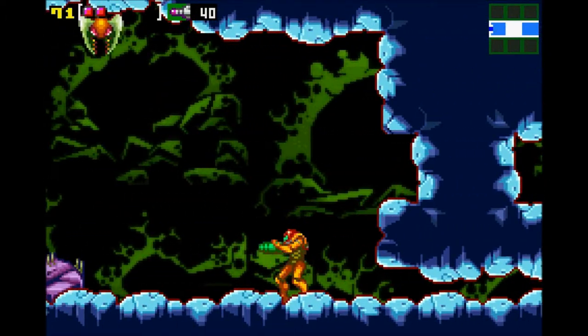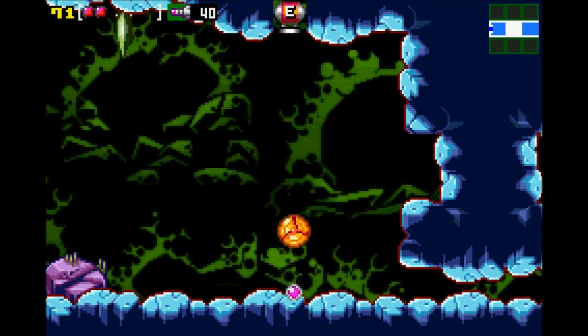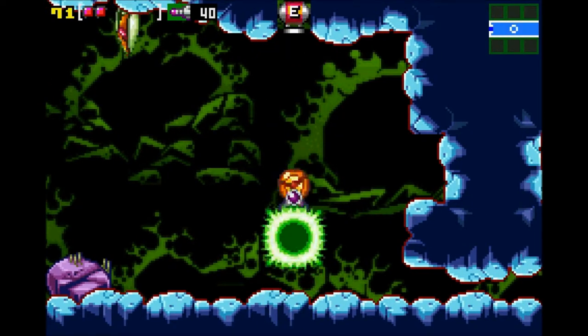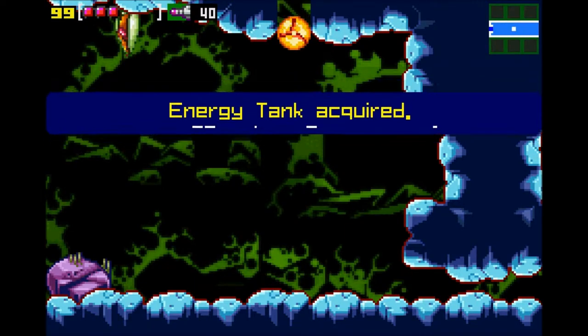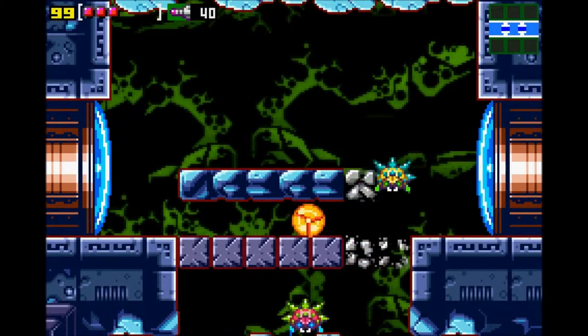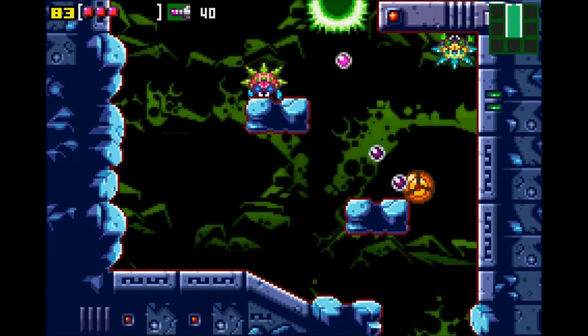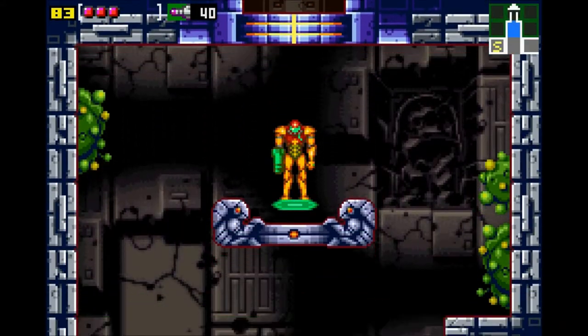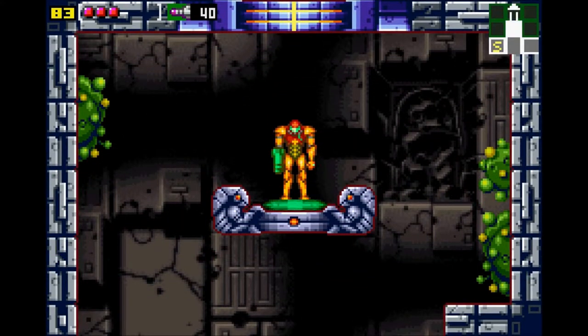One final bomb jumping puzzle for this area. Energy tank — you are mine. There you go, energy tank acquired. So now we can go in here, bomb this, and we hit the elevator room for Brinstar. Alright, ladies and gentlemen, thank you for watching Let's Play Metroid Zero Mission Part 1. Hopefully you can join us next time where we will destroy Kraid — big green guy? Anybody? See you next time.